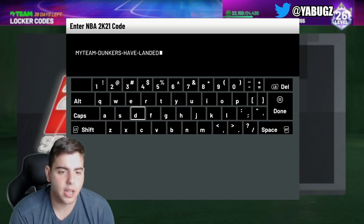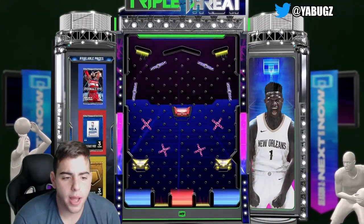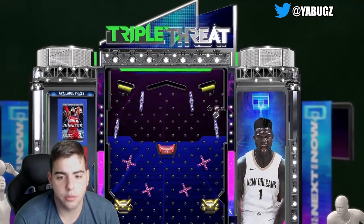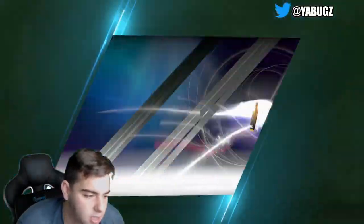Here's the locker code: myteam-dunkers-have-landed. Hopefully we can get the John Wall pack — that would be sick. I think that is exactly what we are going for and I really, really want that pack. Hopefully we get another player and the gold consumables. But I wish you guys the best of luck.